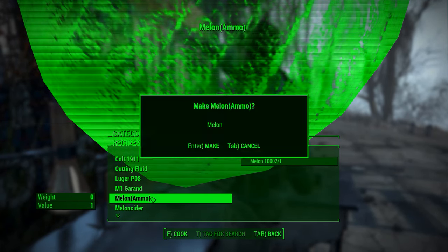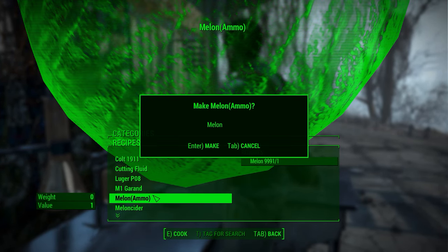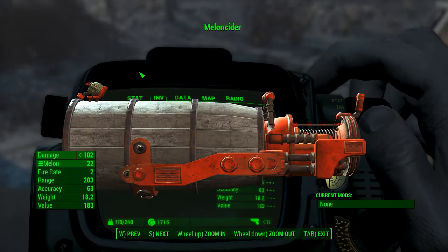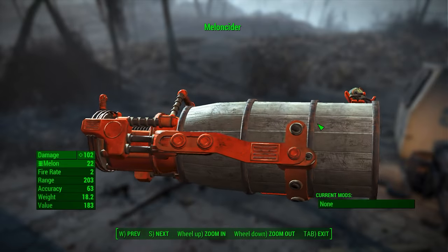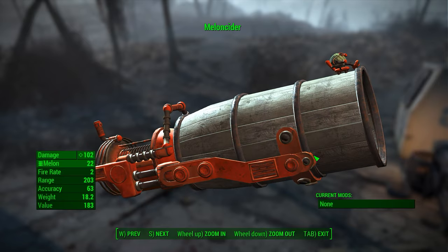I'm just going to spam click here because we're going to need a lot of melons. We'll get all those and then let's actually check this bad boy out. As you can see right here, we do have the Melon Cider itself with the melon inside. We have the little melon man on top — it's a really nice gun.